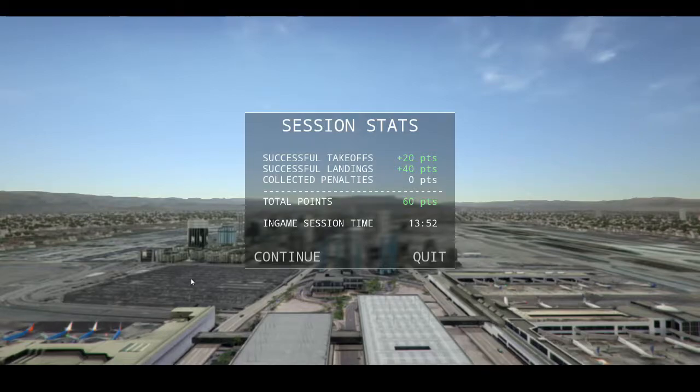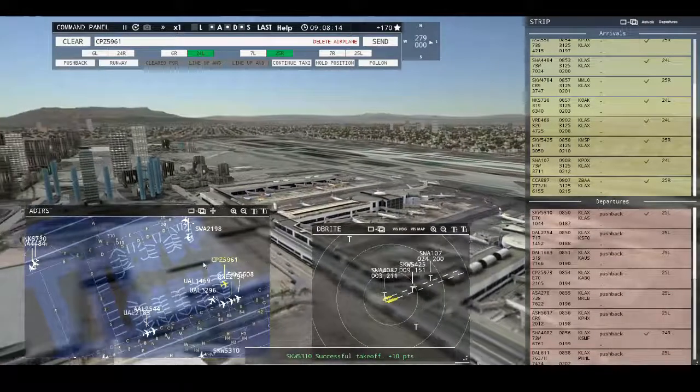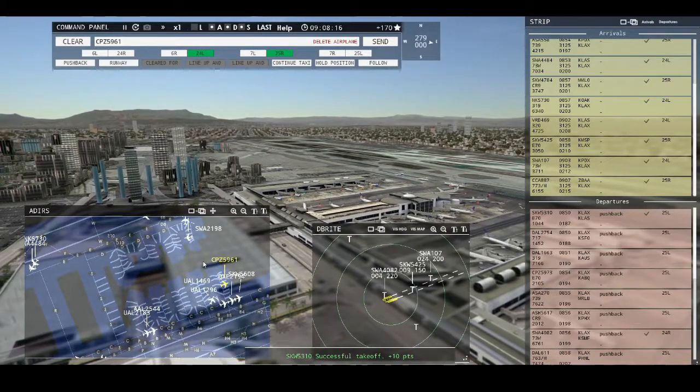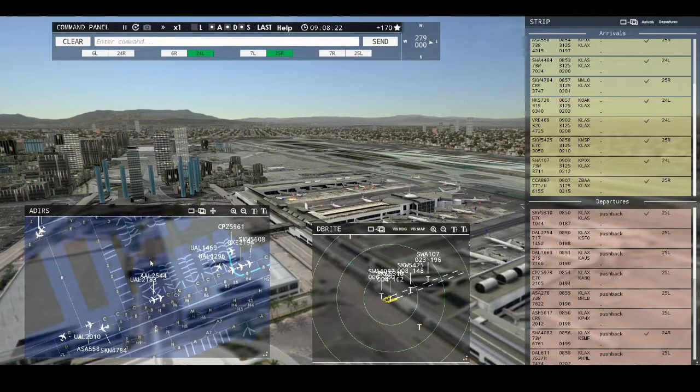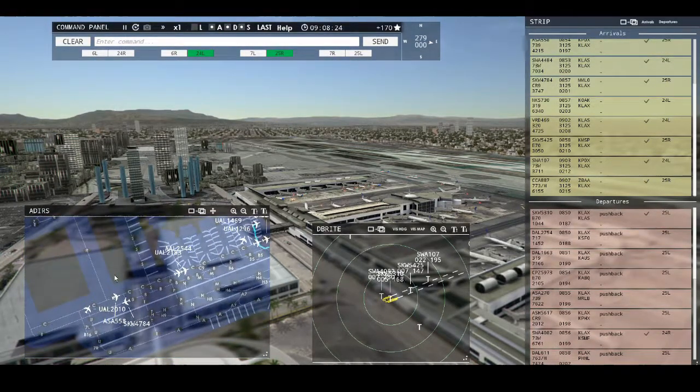There we go. We got the first 13 minutes, no penalties. I'm going to do about a one-hour session. I'm going to try to get about 25 landings and 25 departures. We'll see how that goes. United 1469er, Compass 5961, pushback approved, expect runway 25 left. Ground, 25 left, pushback approved, Compass 5961.